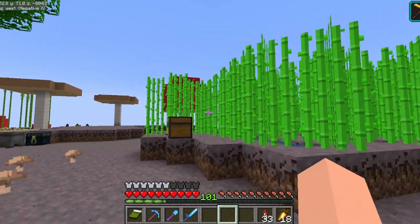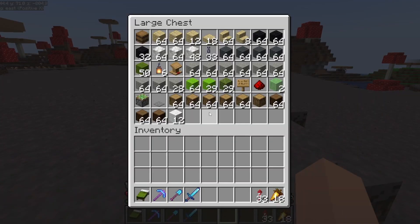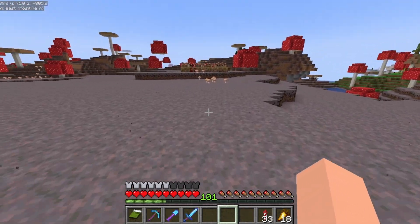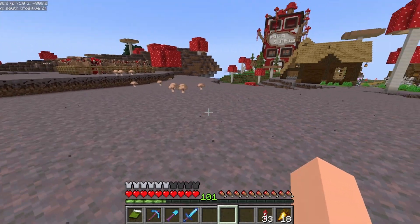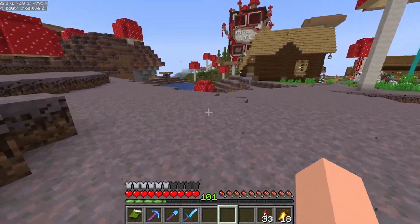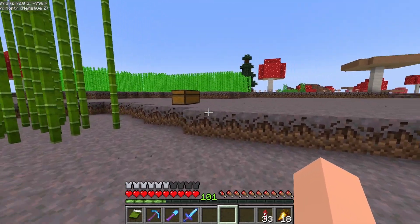We've got the sugarcane area with some sugarcane in there, some bamboo growing, and the chest from earlier. The reason that chest is there is because we are going to be building right here. We're going to need to take some stuff down — it doesn't need too much landscaping — but it is time to build the first shop on the server.